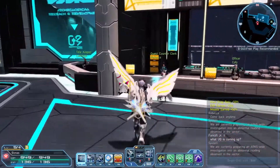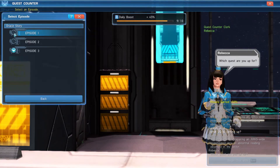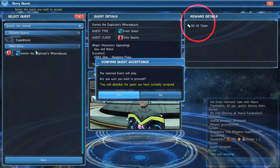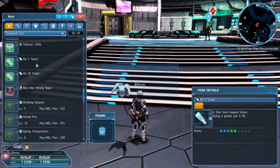The method is quite simple — just go to the quest counter and speak to Rebecca and start doing the story quests. As you progress, some of the quests give you Stargem tokens. Once the quest is done, you will find the token in your inventory — make sure to use it.